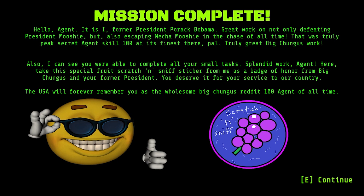Hello agent, it is I — former president Barack Obama. Great work on not only defeating President Mushi but also escaping Mecha Mushi in the chase of all time. That was truly peak secret agent skill 100 at its finest. Truly great Big Chungus work. I can see you were able to complete all your small tasks. Splendid work, agent. Here, take this special fruit scratch and sniff sticker from me as a badge of honor from Big Chungus and your former president. You deserve it for your service to our country. You were saved forever — remember you as the wholesome Big Chungus Reddit 100 agent of all time. Thank you.